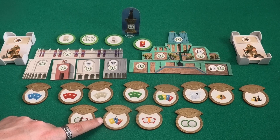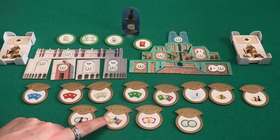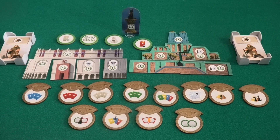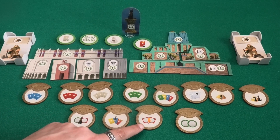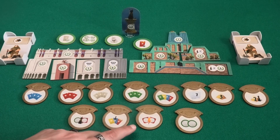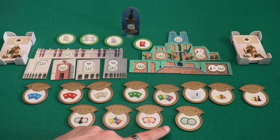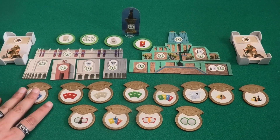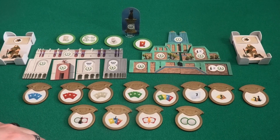Other medal conditions include: collecting one yellow card, one red card, and a blue card that has the cat symbol on it — you don't need to own the cat itself, just have a card with the cat symbol; scoring two military victories in a single fight by winning combat against both your neighbors; or being the first to collect two progress tokens.